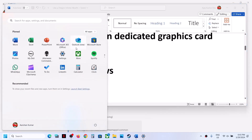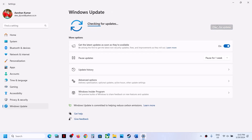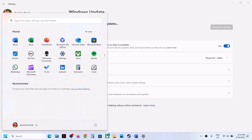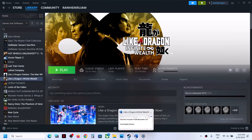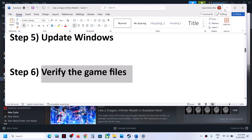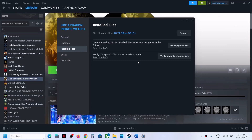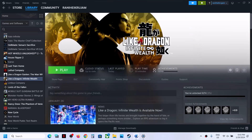The next step is to update Windows to the latest version. Go to the Start menu, then Windows Update or Update and Security, and click Check for Updates. Once all updates are installed, restart your computer and launch the game. The next step is to verify the game files — this has worked for many players. Right-click the game, select Properties, go to the Installed Files tab, and click Verify Integrity of Game Files. After verification, launch the game.